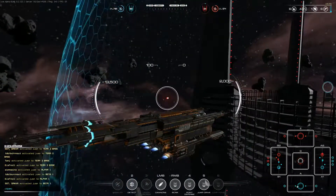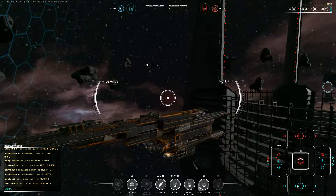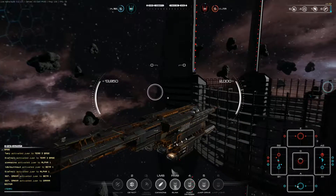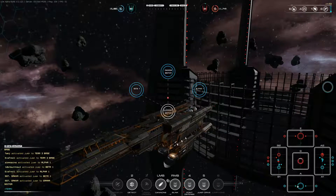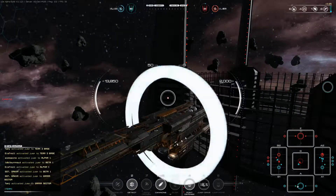Let's see how much our health goes up — it's just going to slowly ramp its way up each tick. 13,850 health — that's not terrible. Someone is capturing Gamma; we could go take a look at that. We've got an ally there and there's only one of them, so let's jump in and help.